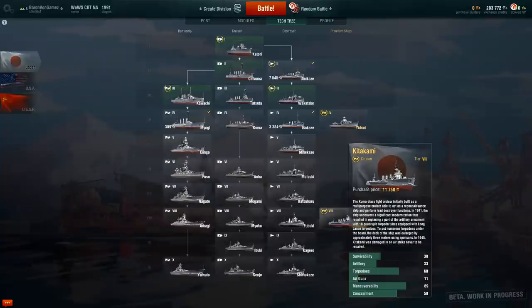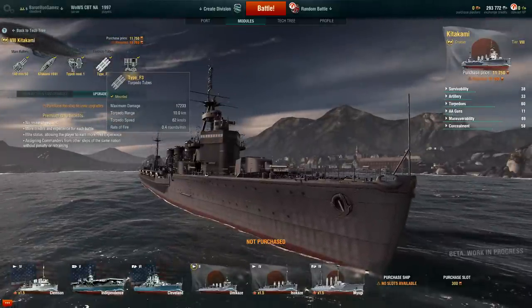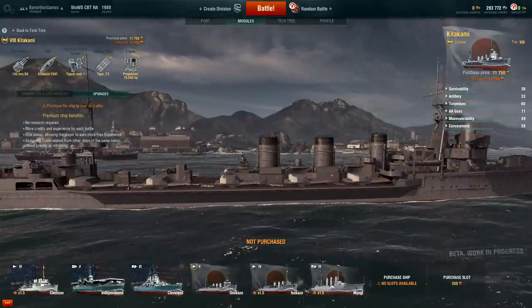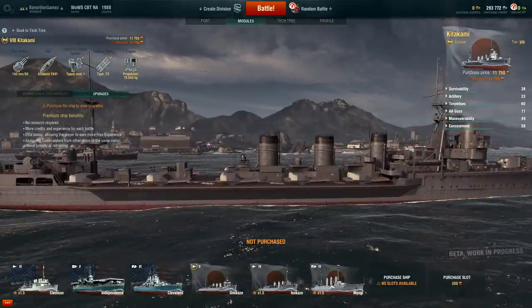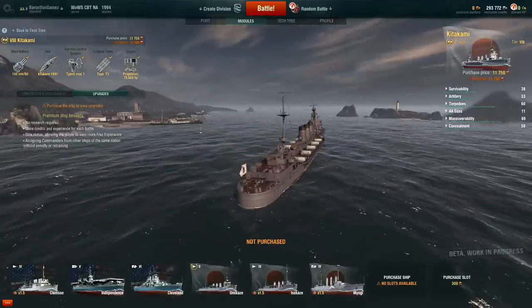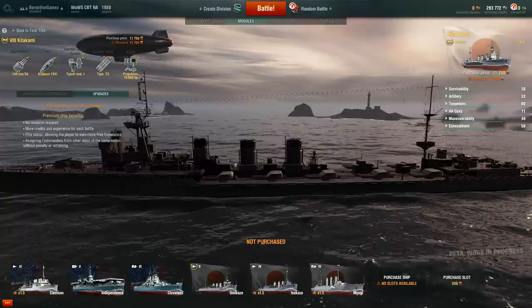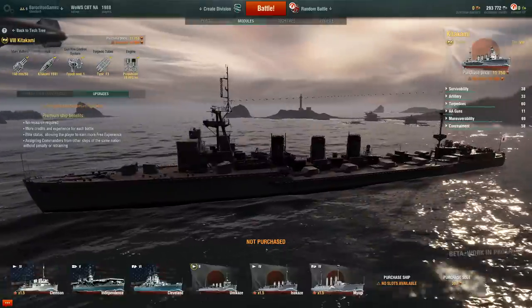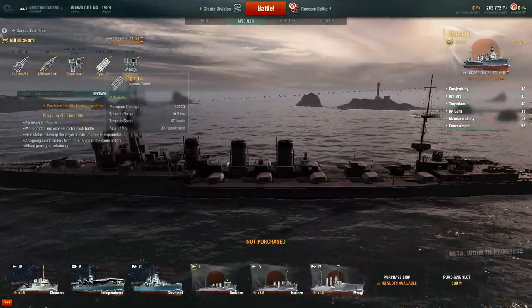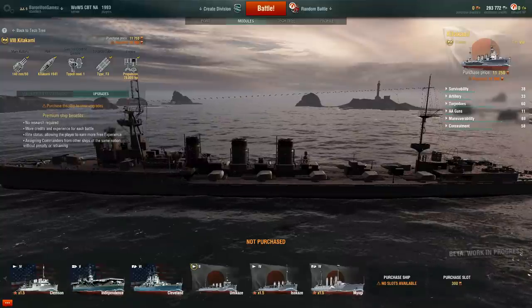The Kitakami — I want to see this because I'm pretty sure it has a ridiculous amount of torpedoes. 10 kilometers range, 62 knots speed. This is a premium Kitakami, and it's got 20 torpedoes on each side. I love torpedoes — I would buy this thing in a heartbeat just to unleash torpedo hell, because the torpedoes are excellent: 10 kilometer range and 62 knots speed, covering a significant area.